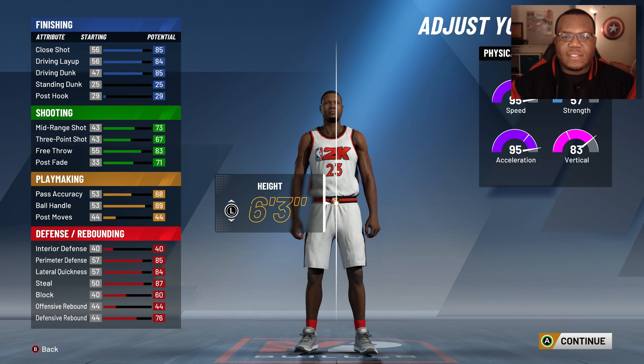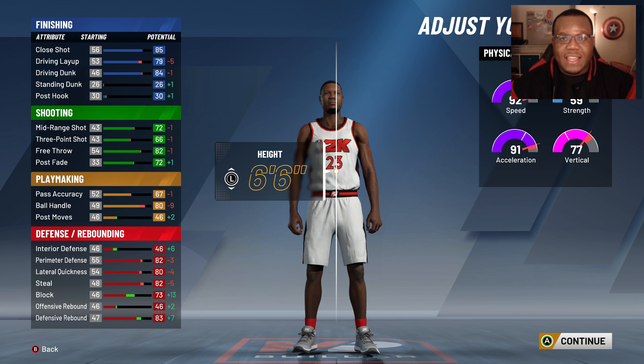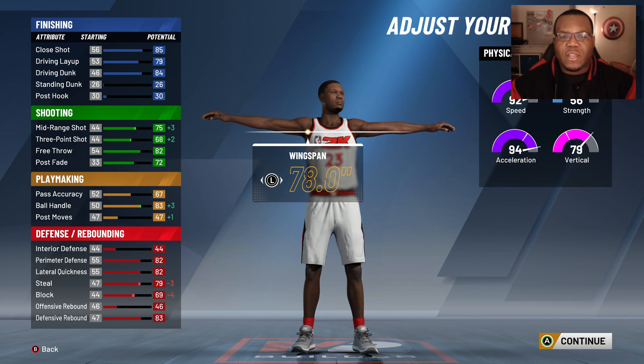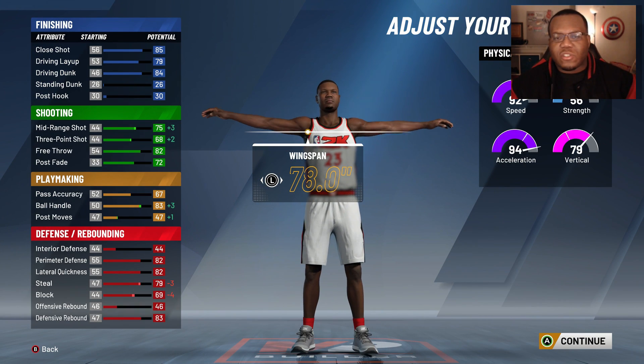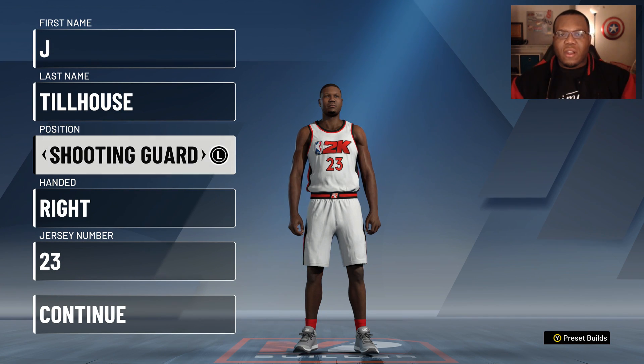Keep in mind the height you're wanting to achieve — it's not necessarily the play style or position. Focus on the height you're trying to get. At 6'6, I keep these same badge points and can still be a shooting guard for whatever team I go to, with more badge points right away. It's honestly better at point guard than shooting guard at this height. The only drawback: if you want to be 6'7, make a shooting guard and boost the height up to 6'7 — that way you have more badges than a small forward.